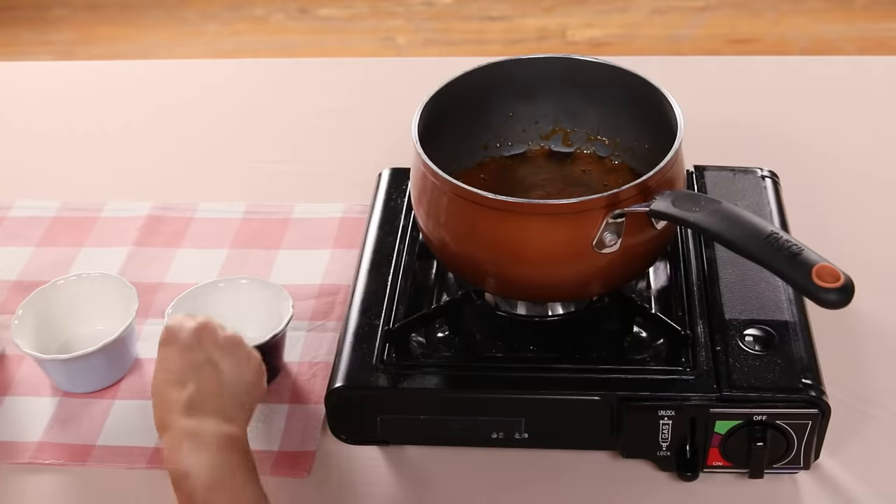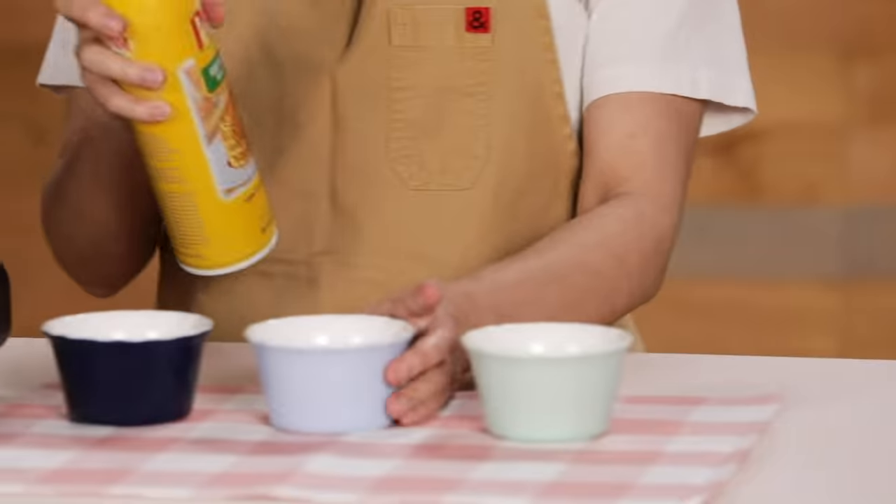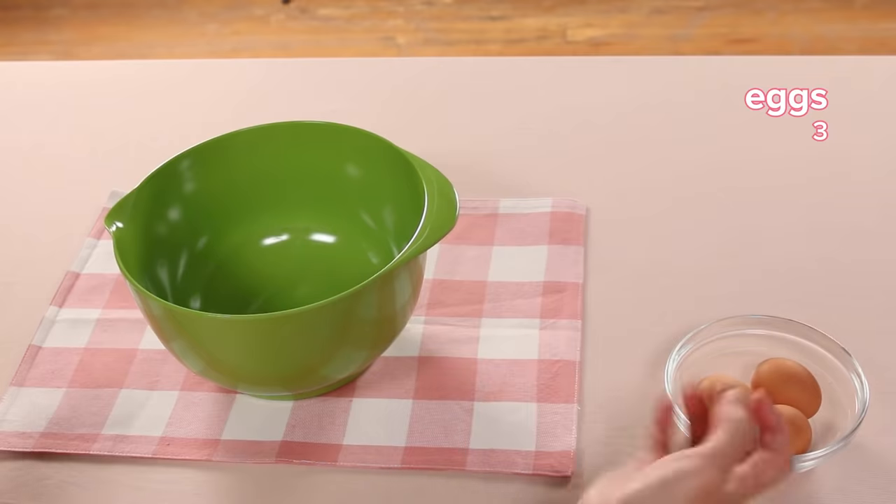Sugar caramelized. I'm going to pour it into this cute ramekin. I'm using cooking spray so it doesn't stick. Pour over about three tablespoons. Caramel is done. Next, I'm going to crack some eggs.